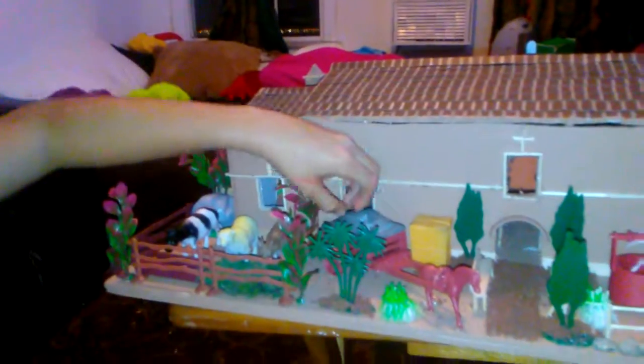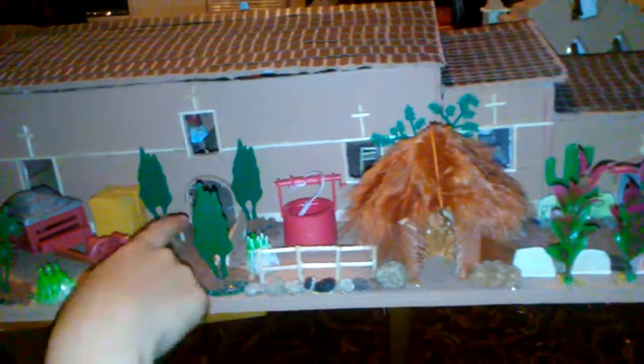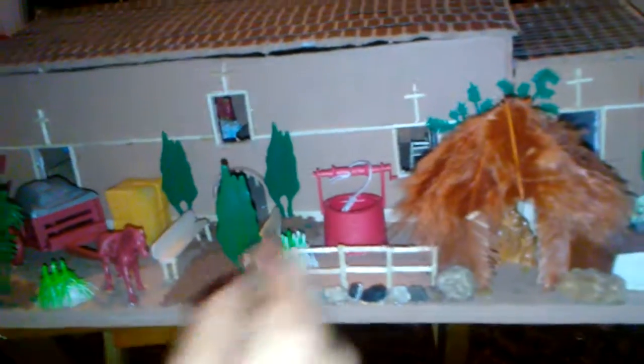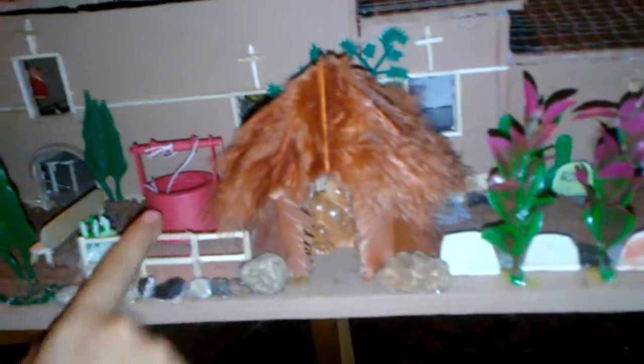Over here we have some food for the animals, and we have a horse carrying the food for the animals with the wagon, and then we have some dirt and we have some more trees, and we have some benches and another one of those Moana trees. Over here we have the well where you can turn it and you can actually pick up the pot, and then over here we have some more realistic rocks and a random little mini fence.